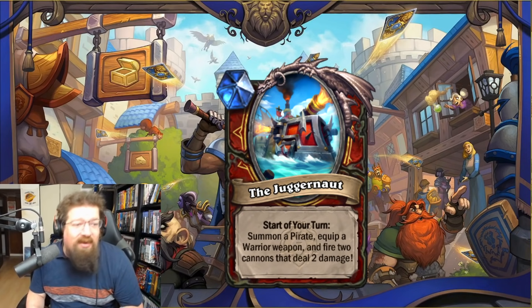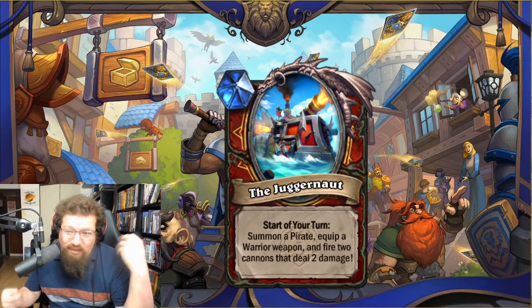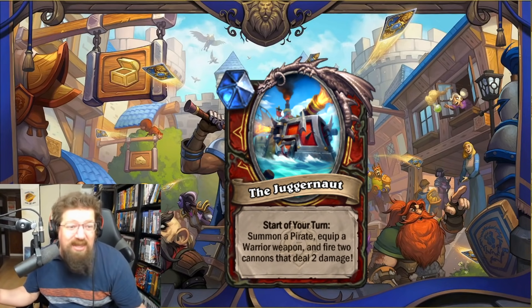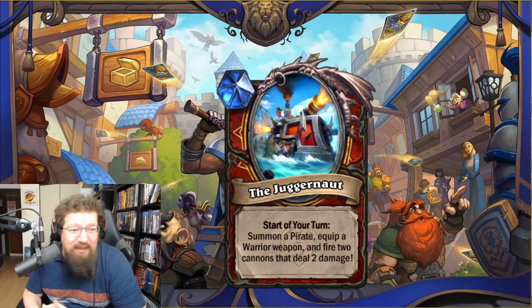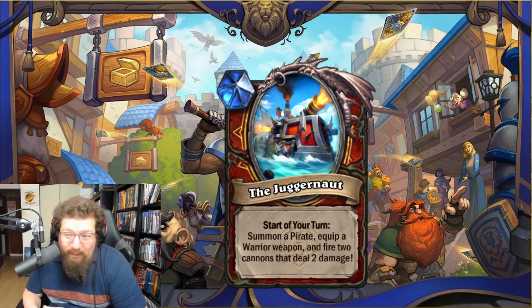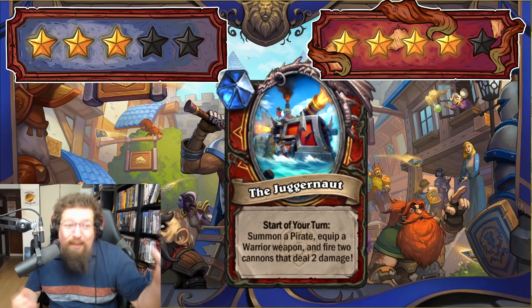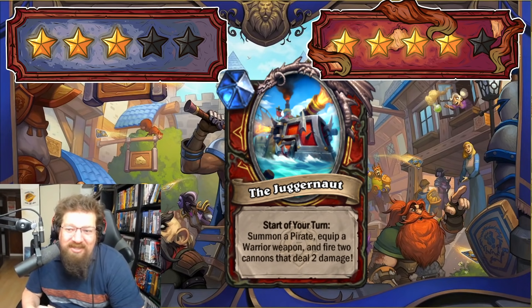It's like the ultimate mid-range Smork-ish type card. The pirate will have summoning sickness so it won't be able to proactively do anything unless it's one of the Rush minions. It's really hard to evaluate. You have to play a bunch of pirates, and pirates aren't great in Standard right now. The reward's cool but in Standard I'm not sure it comes together — I'll give it a three. In Wild I'll give it a four because Pirate Warrior can definitely get this done quickly and the reward's pretty sweet.